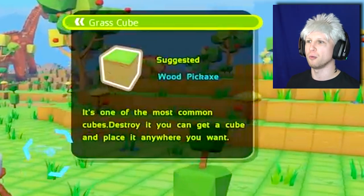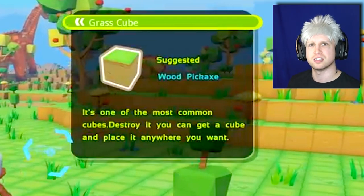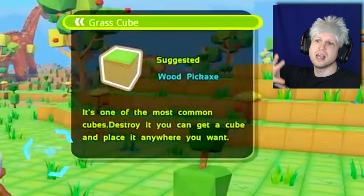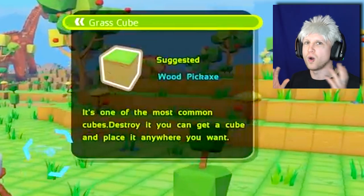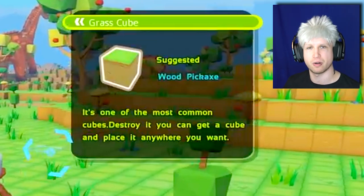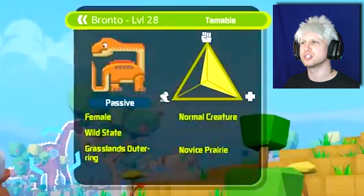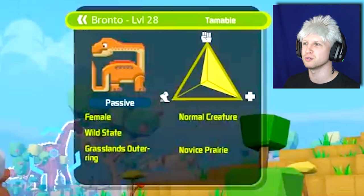I think that's going to end up helping with a lot of the general confusion of the game, because a lot of the blocks are going to be unique to it. So if we come across some super ore or something, at least it should tell us what tool we'll actually need to mine it. But more importantly, we actually get to see Bronto level 28 with a very cute little picture right here that I absolutely love.